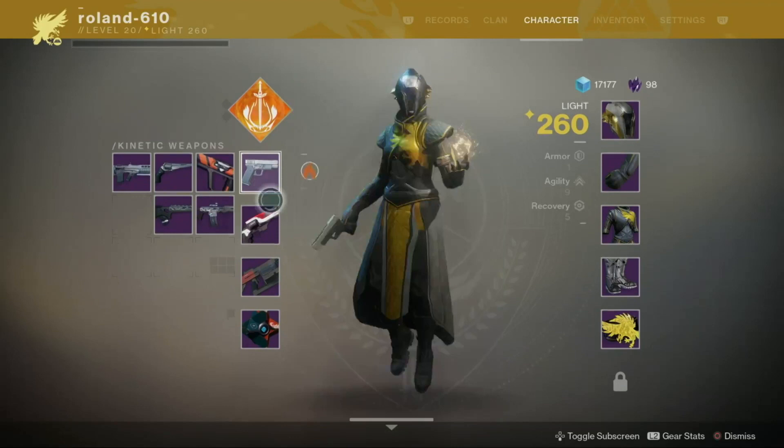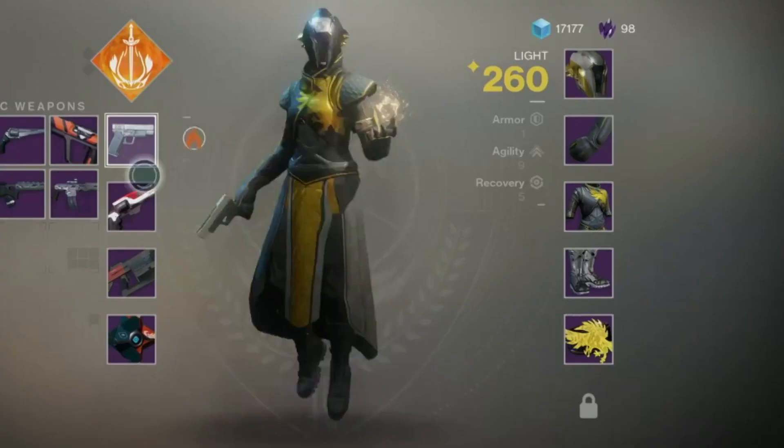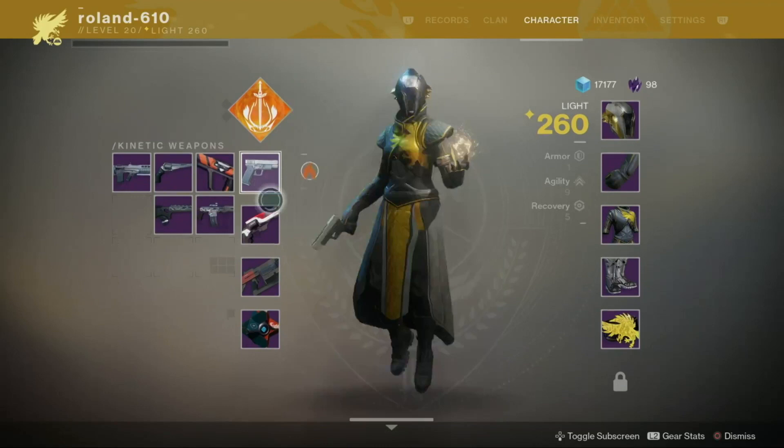Back to the character screen — the subclass icon is much more clearly distinguished against your gear. Light is definitely still a thing and will likely continue to define your progress past the level cap. Below light we can see the newly refined armor, agility, and recovery stats, which are now defined by your armor instead of your subclass focus. Armor slots are the same including the class item. However, artifacts have now been replaced by clan banner, which you can see locked here — likely only locked because this character may not be part of a clan. I'll be diving into the clan banner more later this week, but in short I believe it has to do with clan reputation and experience gain. Also the toggle from gear to equipment is now more quickly accessible by pressing down on the d-pad, which is a nice touch.